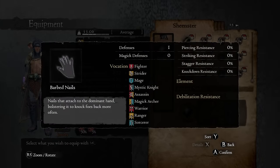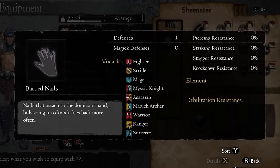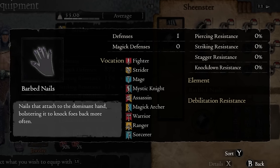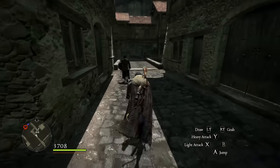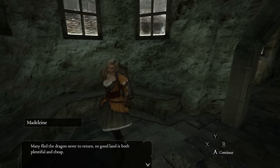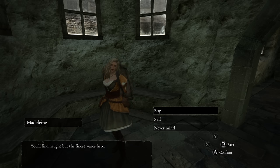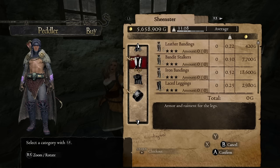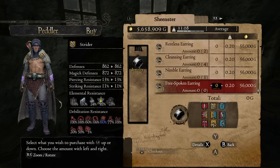Barbed Nails are easy to overlook, but they might be the best accessory overall for your builds. They go in a ring slot and allow you to much better knock down or stagger foes — specifically offering 1 defense along with 100 knockdown and 100 stagger. Since hard mode increases enemy stagger resist, these are huge for that difficulty and borderline cheating on normal. To get a pair, you need to buy them from Madeline — give her the Golden Idol and she'll sell them. If you don't get the Golden Idol, there's a chance she'll sell them in the postgame after the final boss. Make sure to grab at least one pair, if not more, for your pawns — they're very good in Bitterblack Isle.